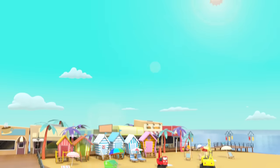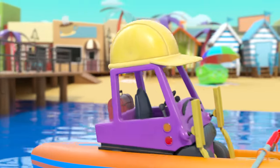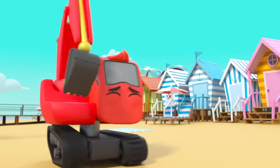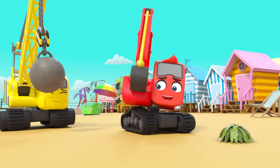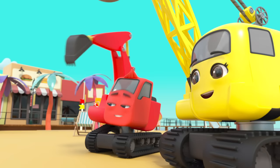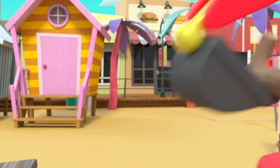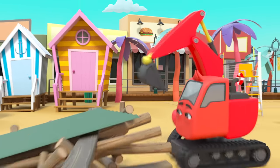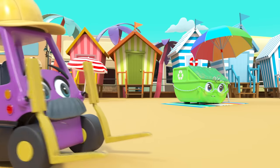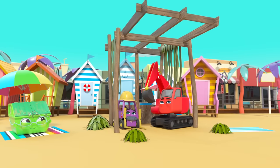It's a beautiful sunny day at the beach — the construction crew are on holiday! Yippee! Diggly and Daisy are playing tag. It's seaweed — and it's given Diggly a great idea! What are they planning to build? A beach hut — what a great idea! It's almost complete, but it is missing a roof.